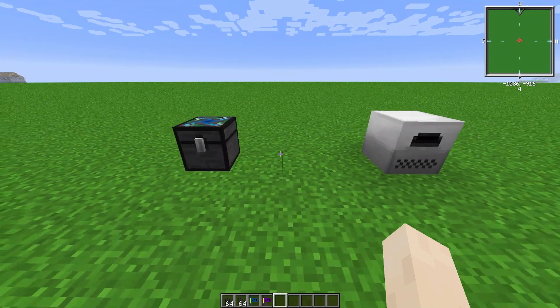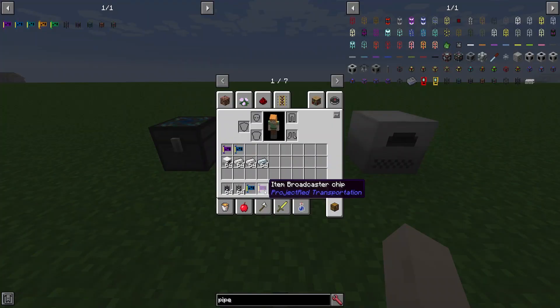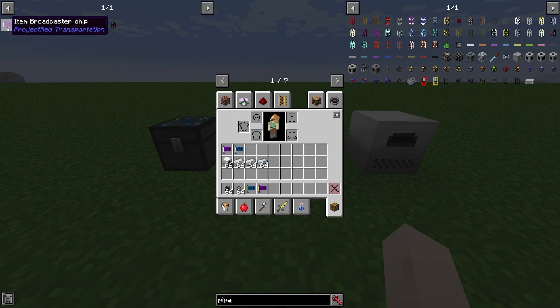So first we are going to do the broadcaster chips and the stock keeper chips, as well as the item transport pipes and the interface pipes. And then by the end, hopefully we have covered all five of these chips and all five of these pipes. There are more pipes and chips but these are the basic ones that I want to cover.